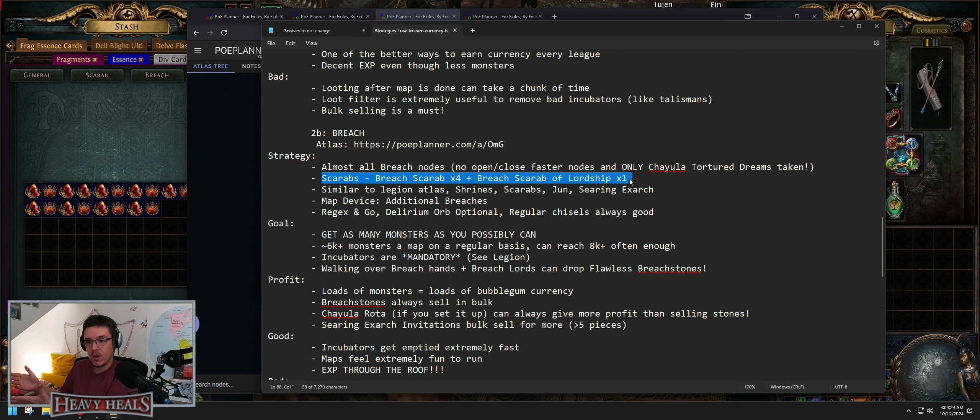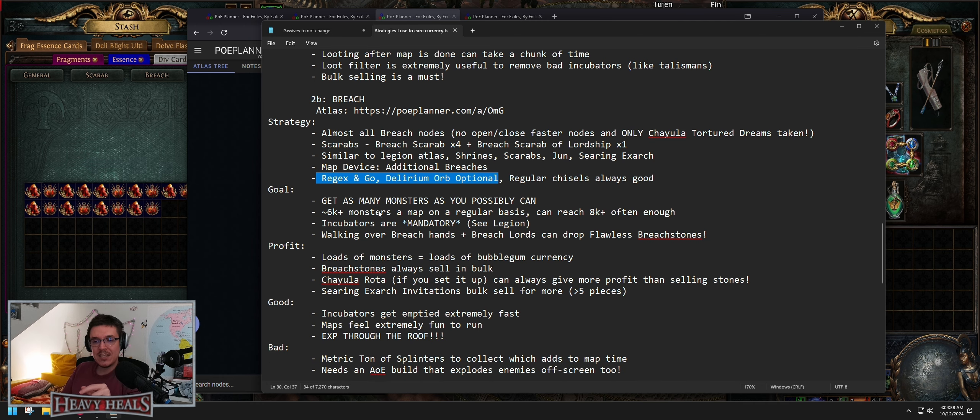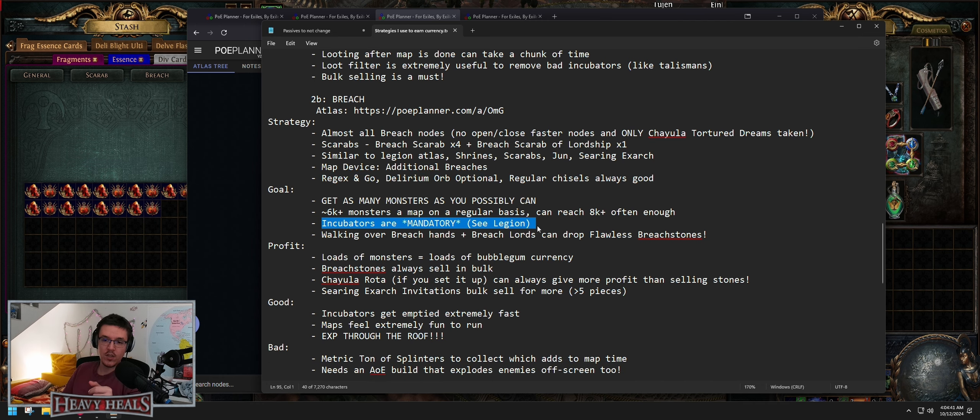For the strategy: almost all breach nodes, plus four regular breach scarabs and one breach scarab of lordship — that gives you a breach lord every breach. Breach lords are great because with the passives on the tree they have a chance of dropping a regular breach stone or a flawless breach stone. If it drops flawless, good job — you've got money. Similar to the legion atlas: shrine scarabs, Jun, searing Exarch, same thing. Map device additional breaches, regex and go.